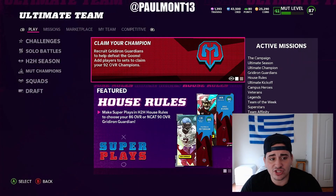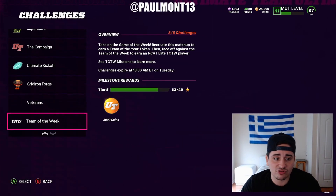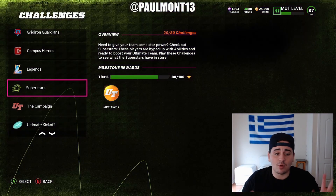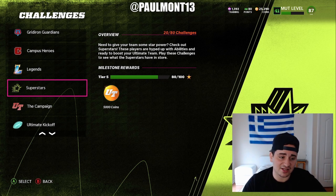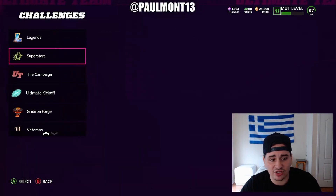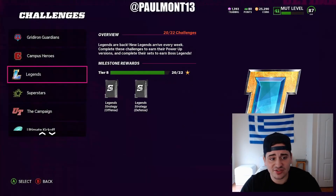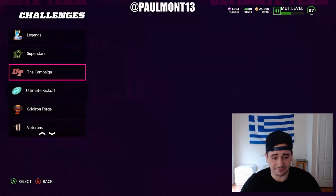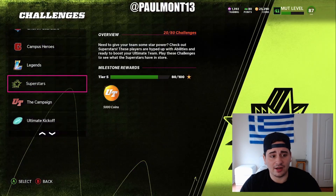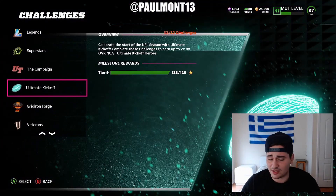Let's go over to solo challenges. All of these solo challenges you should be doing, except maybe Superstars if you want to do a coin method with them. Get your legends done, get your Team of the Weeks done, get your veterans done, get your Great Iron Forge done, and the campaign also. Campus Heroes, Great Iron Guardians — free players. Ultimate Kickoff is almost on its way out the door, but it still has two 88s.